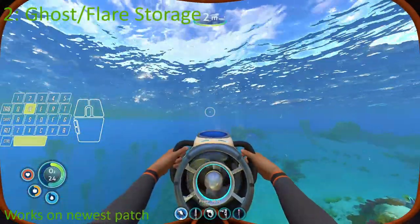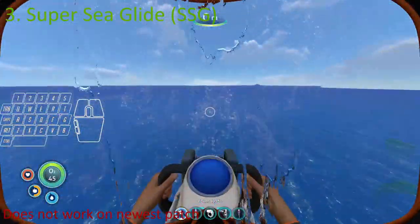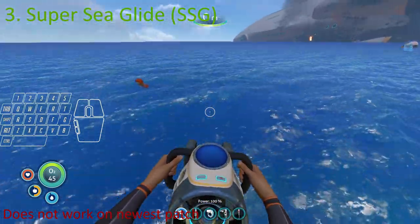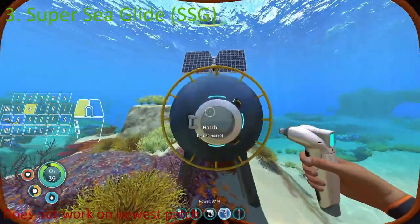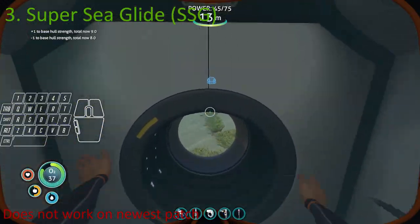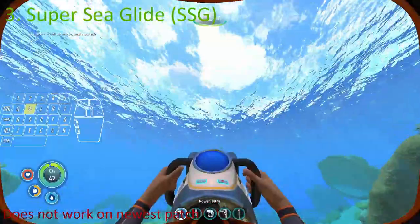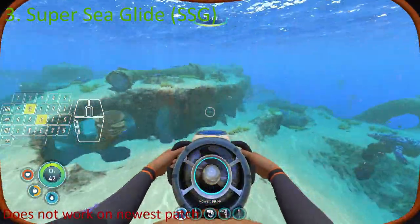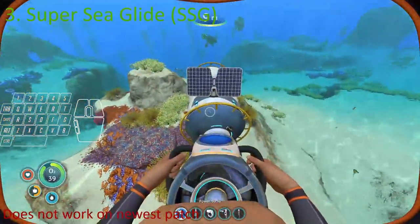Third on the list is Super Seaglide, also called SSG for short. This glitch makes the Seaglide work a lot faster as it combines many different speeds at once, confusing the game into thinking you're swimming and walking at the same time. It works by flooding a base while you're in it, or updating a flooded base by deconstructing and reconstructing the hatch. SSG goes away if you leave the water.